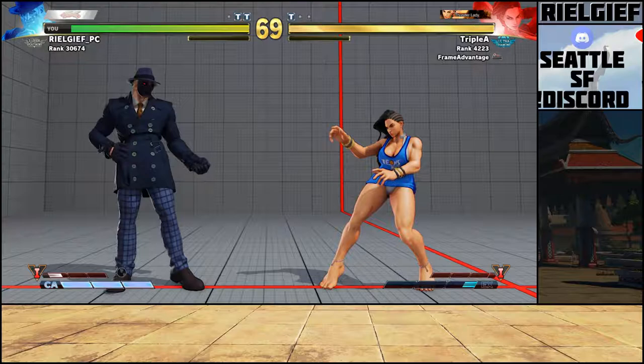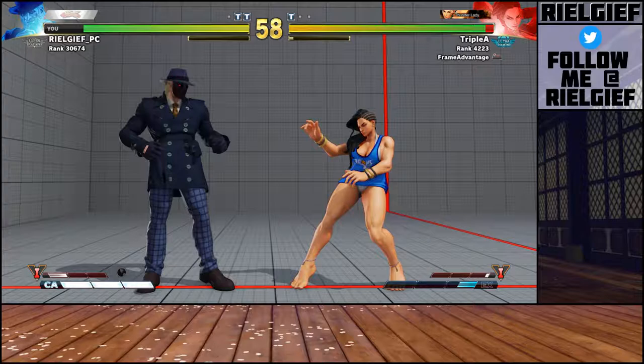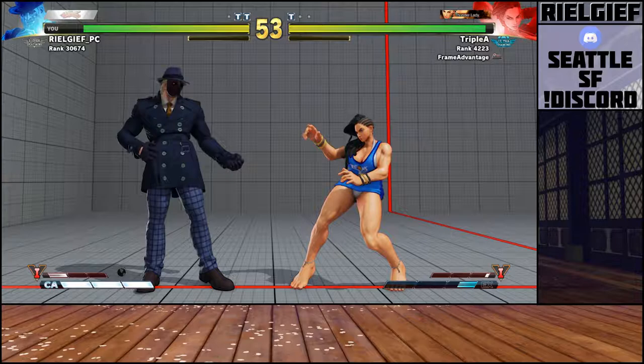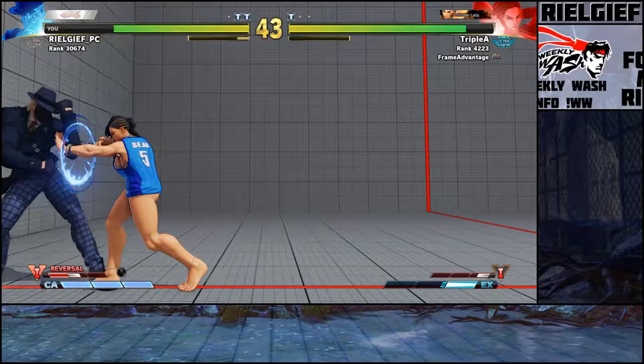Now onto the actually complicated stuff, which is her Oki. First thing everyone should know: stand light kick is zero on block. And while that sounds like you should hit a button — no, you should not, especially if you're like G who has a four-framer, because she can just hit it twice. If you block one and she hits it again, you're going to get counter hit.